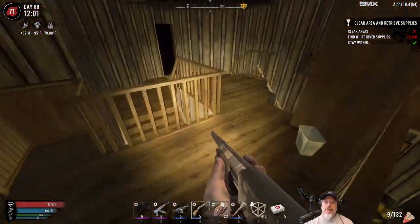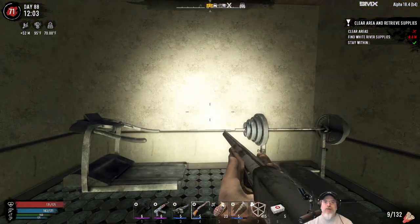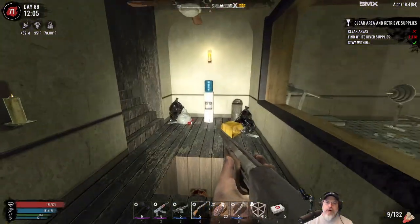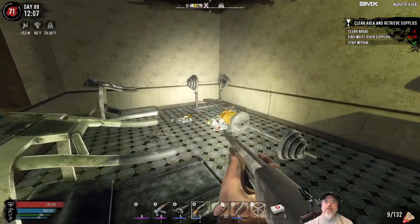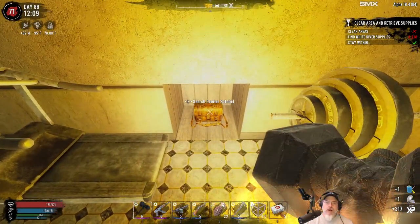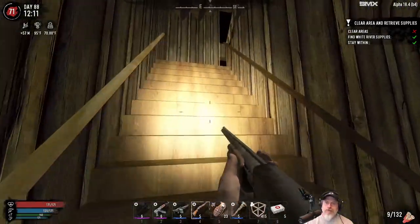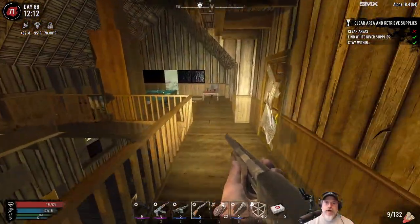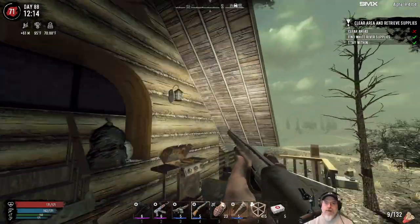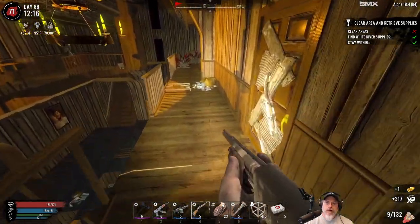We missed the satchel, let's grab that first. It looks like it's all the way down here - we got a drop. Where's this thing at? Probably right here - aha, gotcha. Lots of hiding spots in this place. Let's run out here and see if we can spot that drop. Wherever it went it's probably on the other side of the lodge, so I'm not gonna worry about it. We're getting a decent amount of brass - always good.